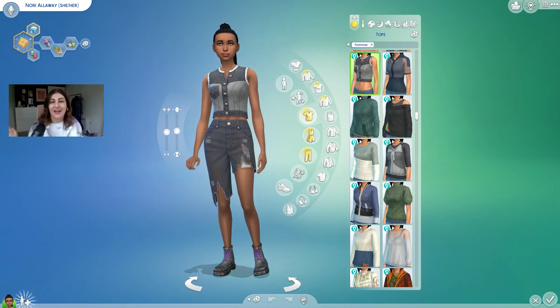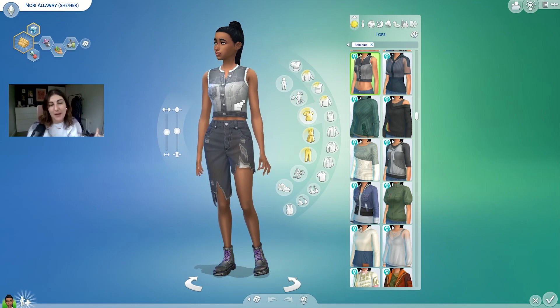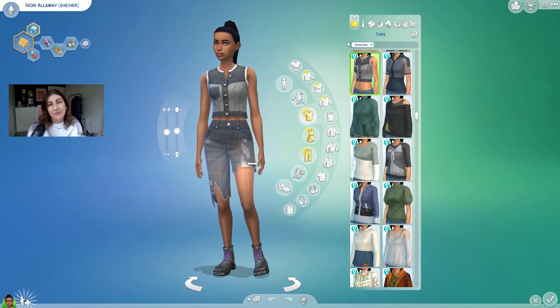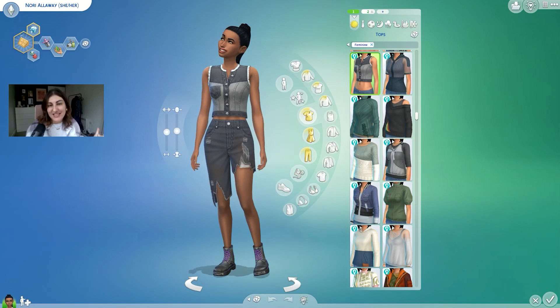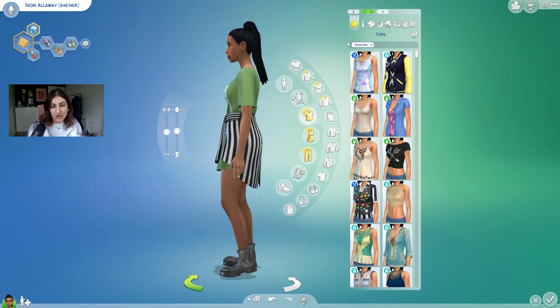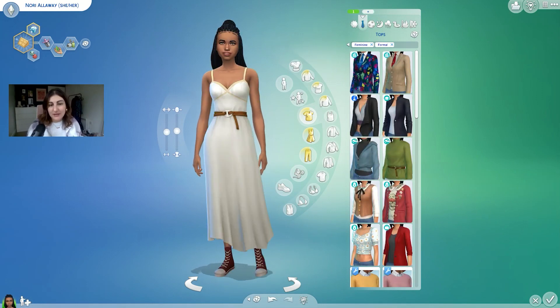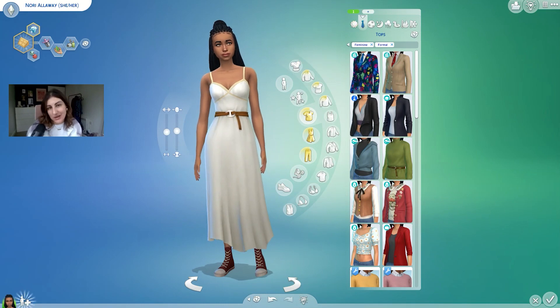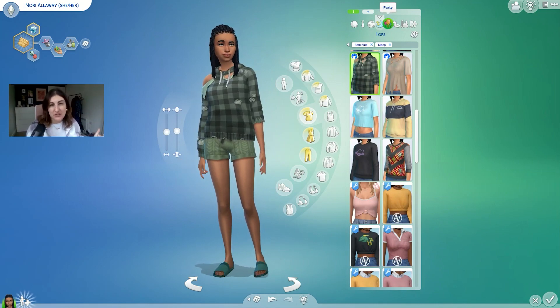With my rags to riches challenge, I like to style the sims as if they are in rags, and then throughout the gameplay I'll upgrade her outfit. So outfit number one — she's got some ripped jeans on, chunky boots, and this is an eco lifestyle denim top. These are from the werewolf pack. The werewolf pack actually has some really good stuff for a rags kind of aesthetic. Her nice outfit is going to be this werewolf t-shirt with a shirt over the top, and she's wearing the same boots because she doesn't have a lot. All her clothes are ripped and disheveled.